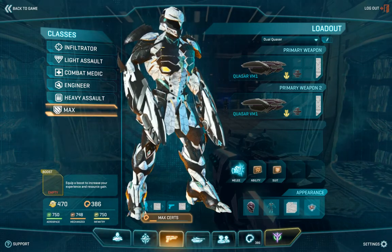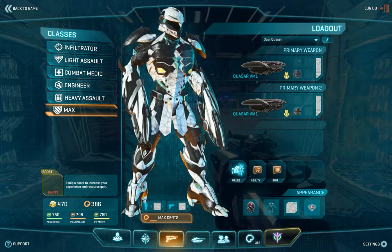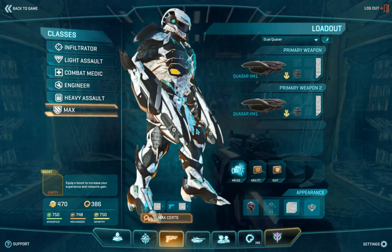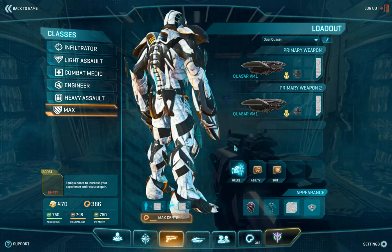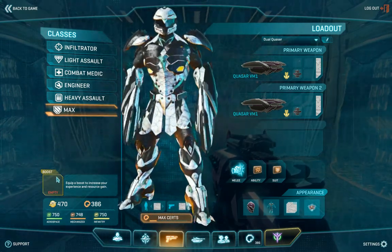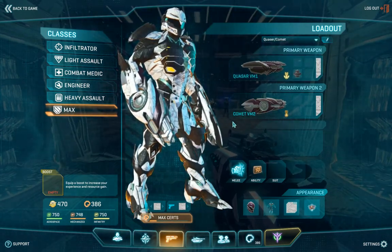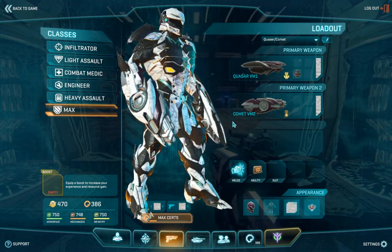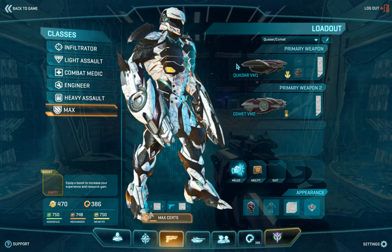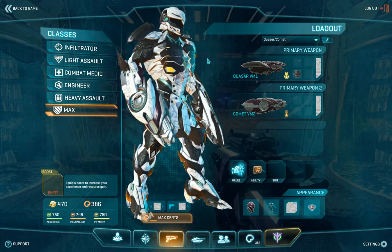The MAX unit is an infantry unit that costs resources to pull and is on a timer. It's a very powerful unit, and unlike other classes, cannot be healed by a medic but is instead repaired by the engineer. We recently got buffed in a recent patch, so our MAXes are not exactly on parity with other MAX units but are definitely a lot more threatening. By default, MAXes are equipped with a Quasar and a Comet. The Comet is an anti-vehicle gun but can also be used to hit infantry. The Quasar is basically an accurate carbine. You can't aim down sights with a MAX unit, so be aware that they're not necessarily a long-range answer.